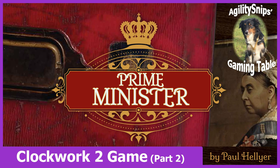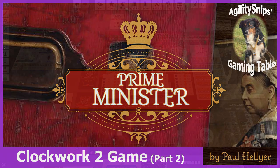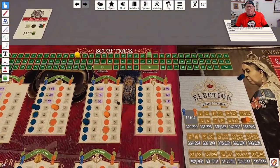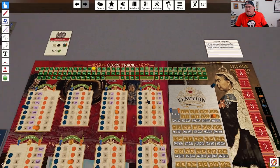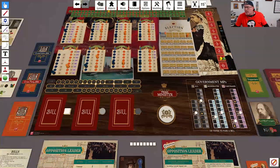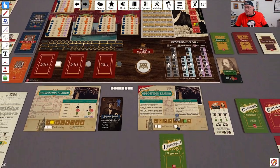Welcome back to this playthrough of Prime Minister. We're playing the Clockwork 2 scenario where I started as the opposition leader. We're jumping right back into the action. The current victory point situation: he's got 23, I have 12. He has 360 members of parliament with 230 of those being moderates.